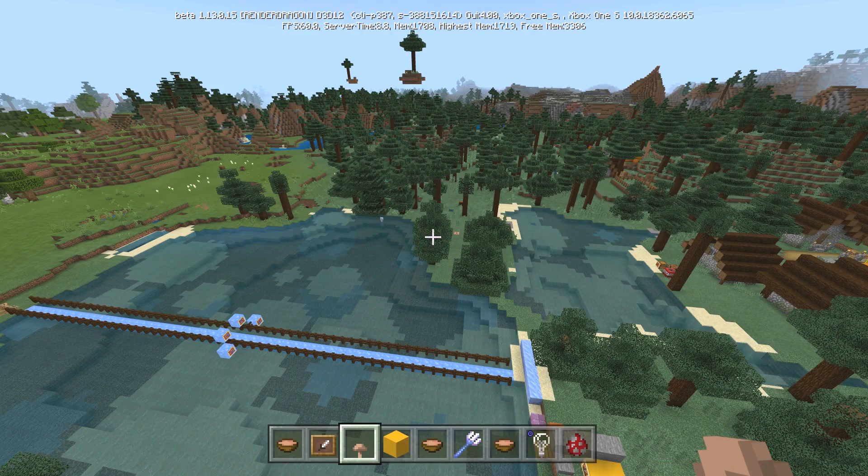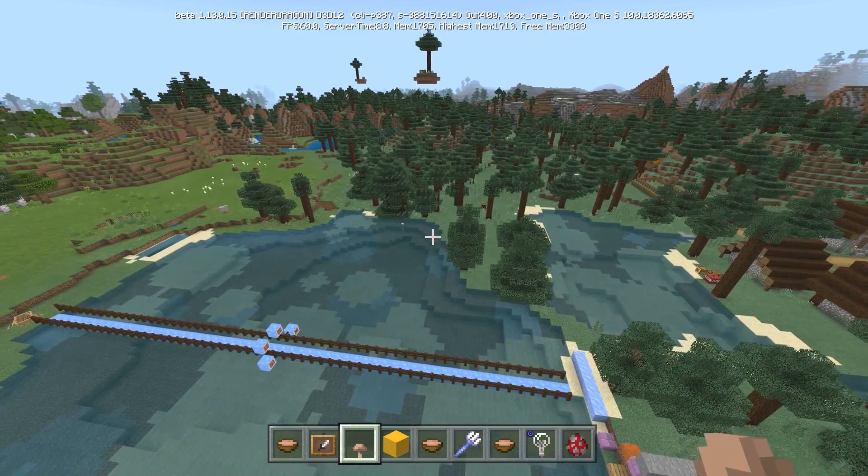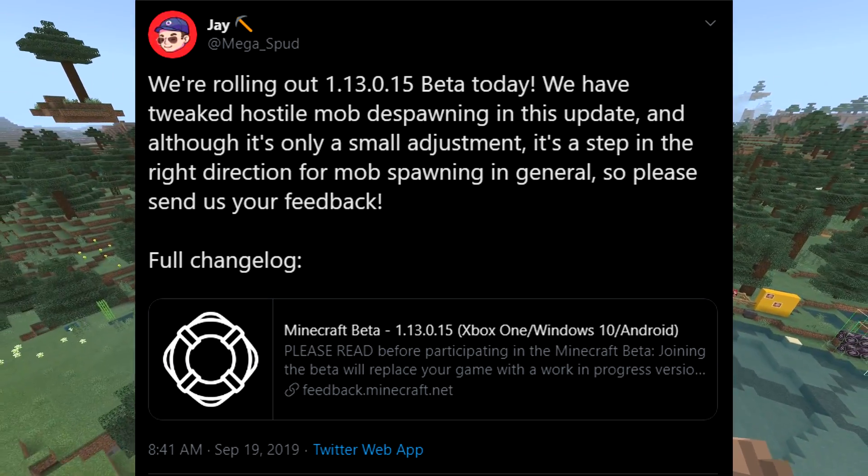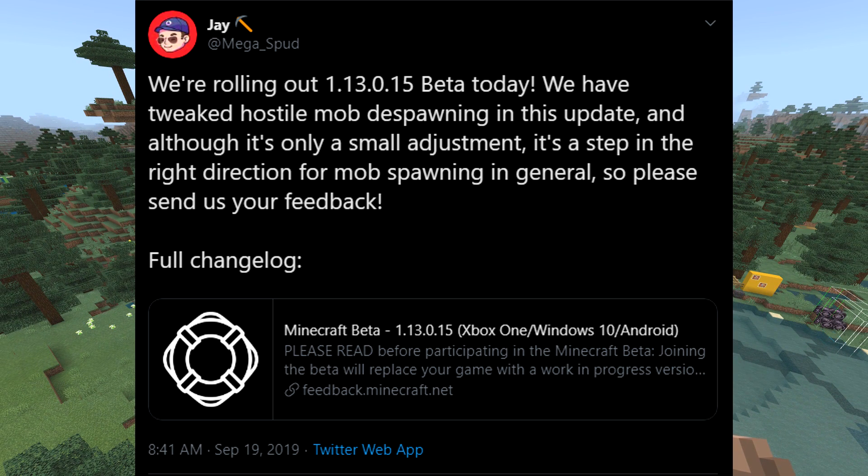Let's start with the first tweet — we have J Mega Spud, who is in charge of these tweets. You can see he mentions it: they tweaked hostile mob despawning in this update, and even though it's a small adjustment, it is a step in the right direction for mob spawning in general. Please send your feedback — I have a tweet linked in the description below.